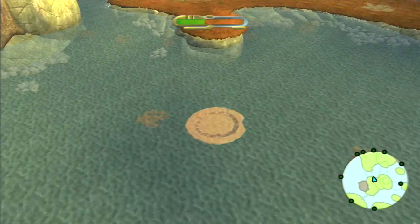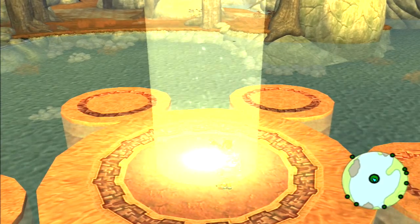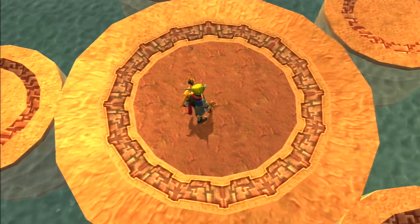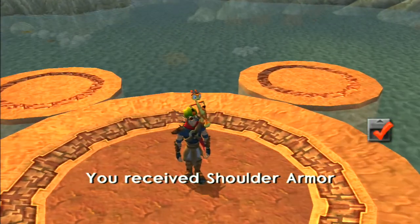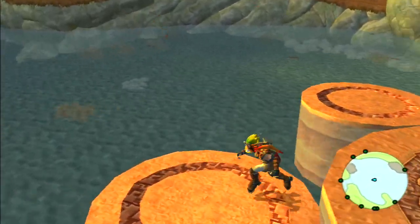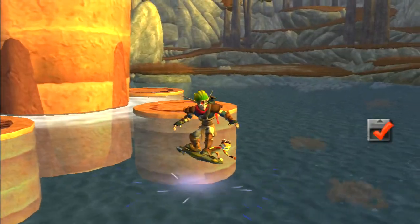Green eco doesn't really do anything. Dark eco doesn't really do anything on its own either — it just kills things. And apparently that makes platforms rise for no reason. Also there's armor — the shoulder things — the shoulder of Pauldrons, if you will. Jak already had some of those, by the way. No matter how long I stand here it's gonna go up — yep, there it goes. It would have been useful to go up there.